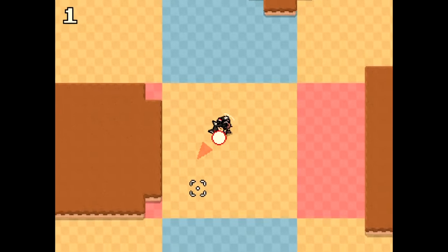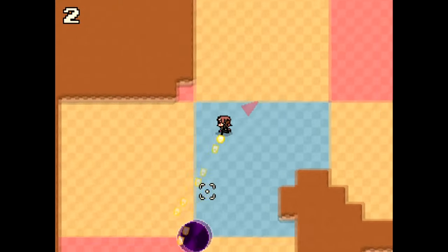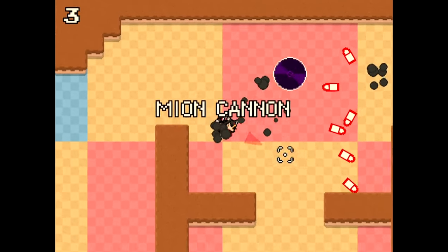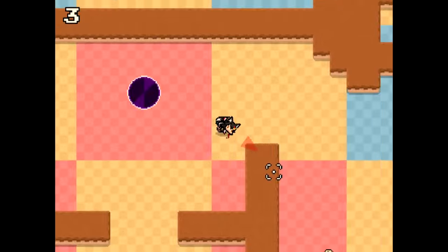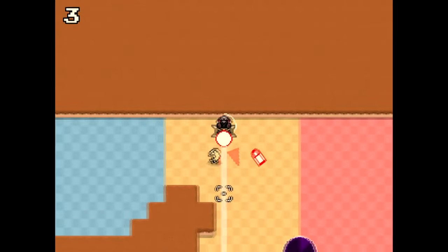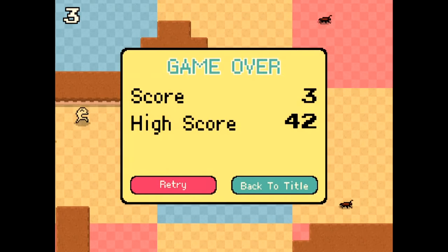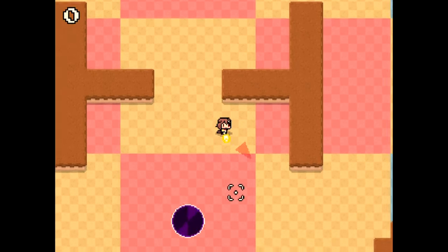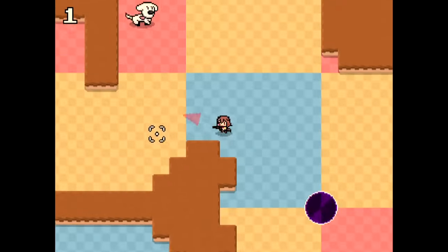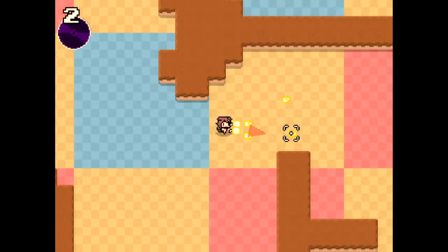There is an arrow that points to the next crate we need to pick up, and collecting those crates does two things: it changes our weapon — briefly displayed on screen — and it increments our score. The idea is to pick up as many crates as possible to increase your score. Enemies spawn from spawners, and in this game the enemies are basically characters from Korone's designs — the listeners, or Koronekis, as they're called, who are basically Korone's fans. There are also some other dogs, and some other VTubers make appearances.